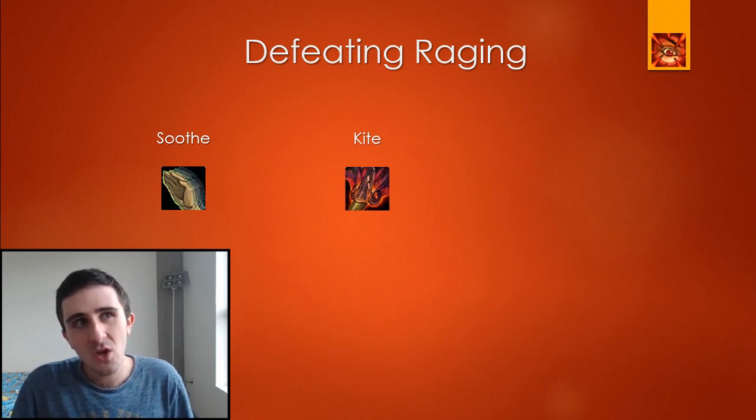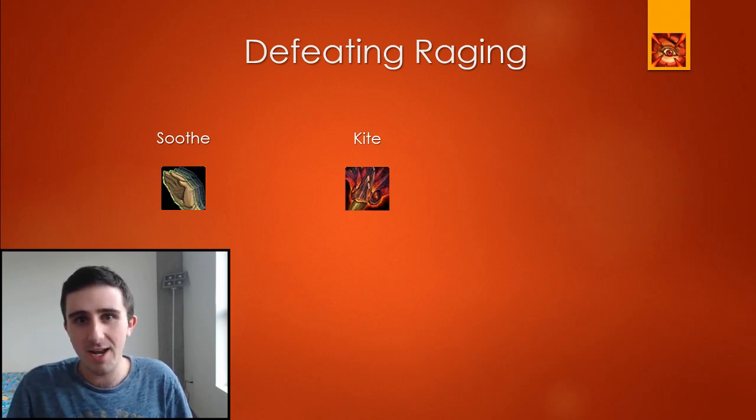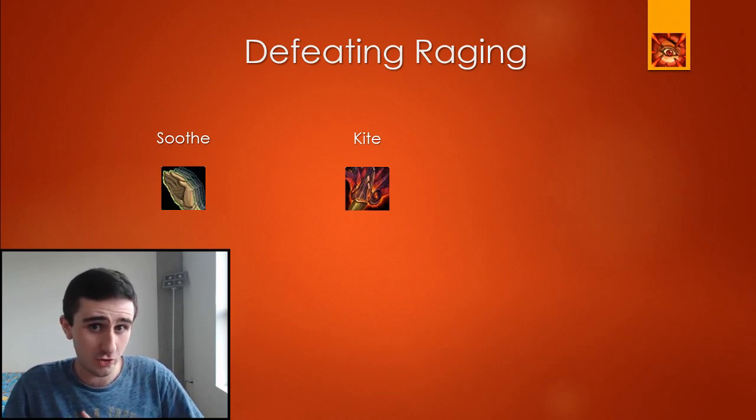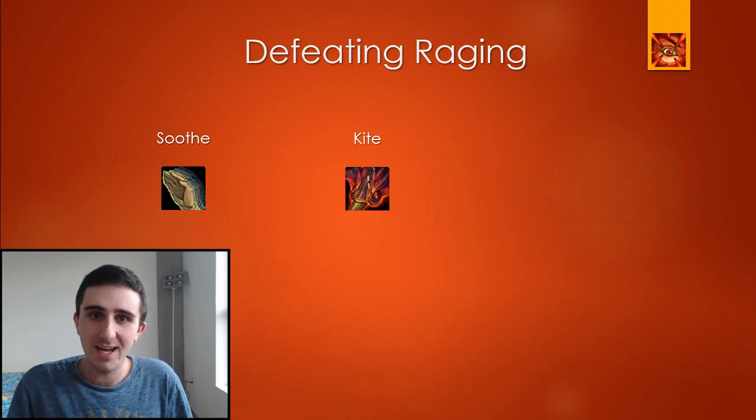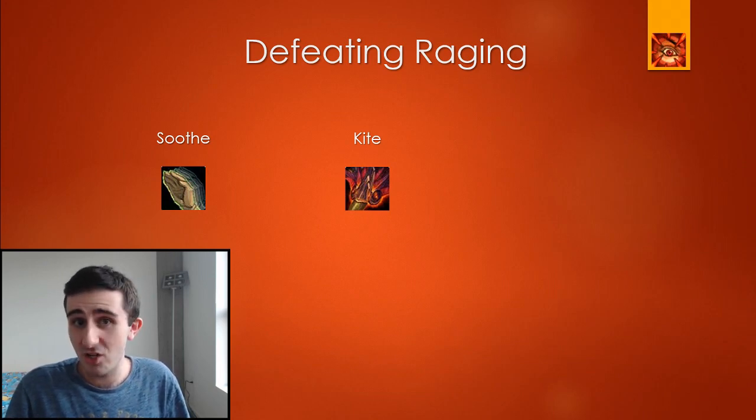Kiting is at its most difficult generally after you've done a shroud skip. For instance, there's a staircase pull in Atal'Dazar right after Volkhal where traditionally we shroud past the enemies guarding Volkhal and then skip back out in a similar way. When we're fighting the enemies on the stairs there, we have nowhere to kite, so those pulls are particularly dangerous with raging. But otherwise, most pulls in this expansion you can kite to a reasonable degree, and that makes the affix a lot easier to deal with once they're below 30% health.